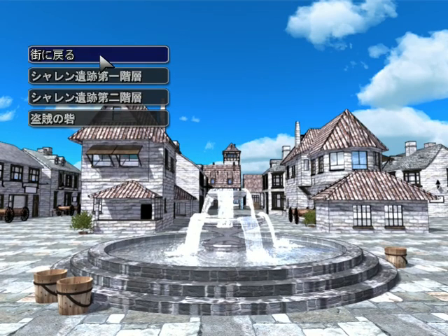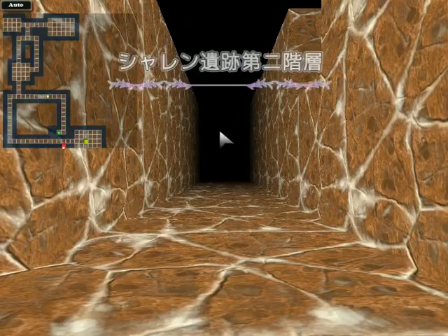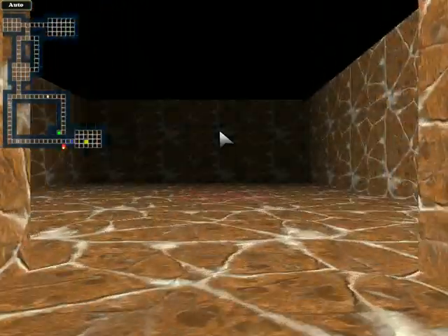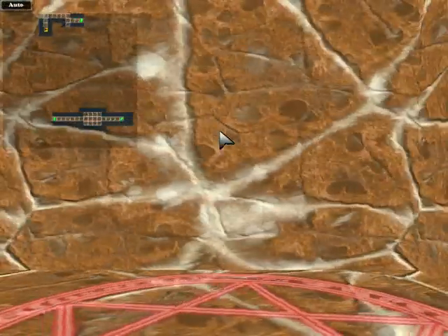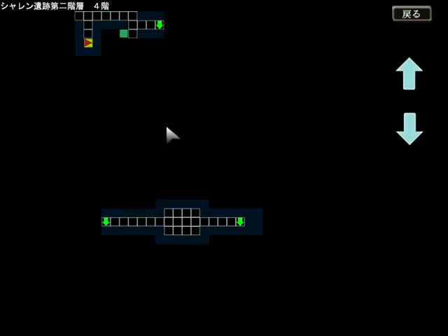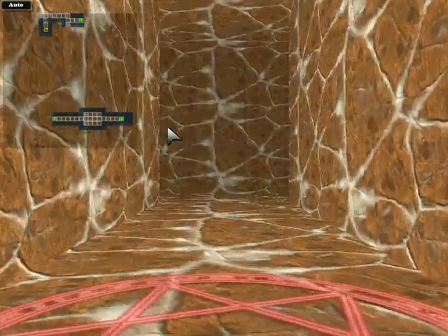Welcome back everyone. This is Arafelon playing Dungeon Breaker. Last time we explored enough of the second layer of the ruins to find a shortcut teleporter, which is behind us when we enter. But that warps us straight up to the fourth floor from the first floor. So let's have more of a look around here.